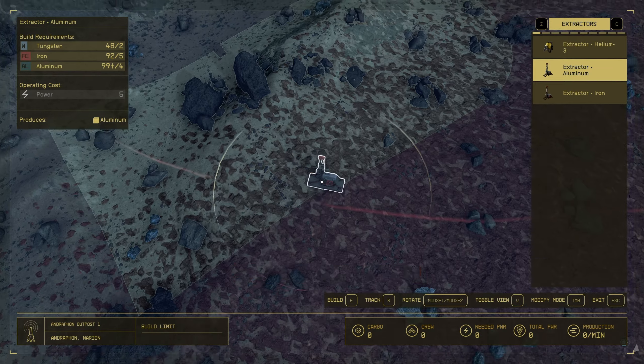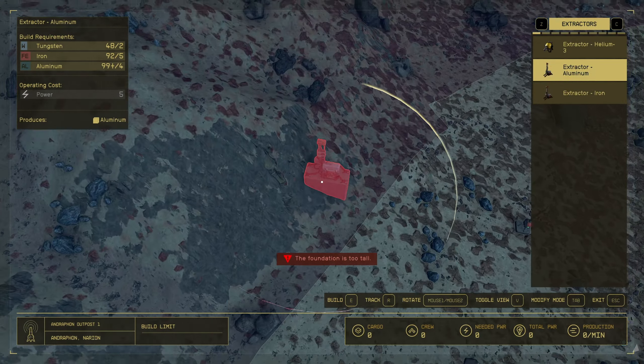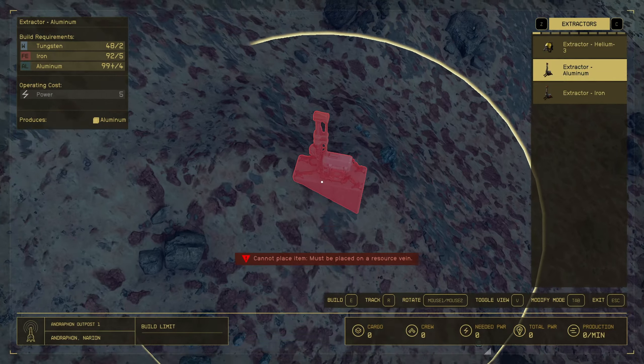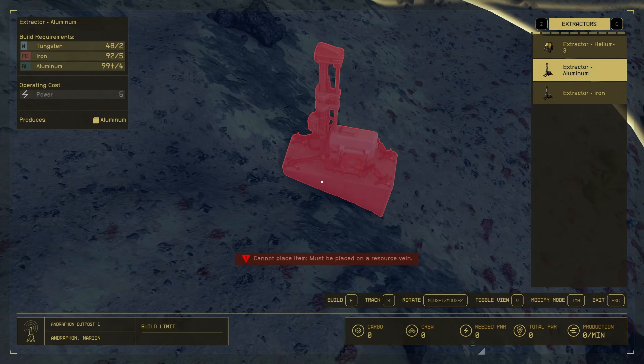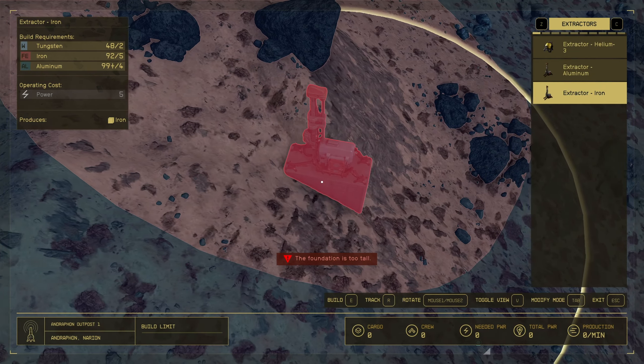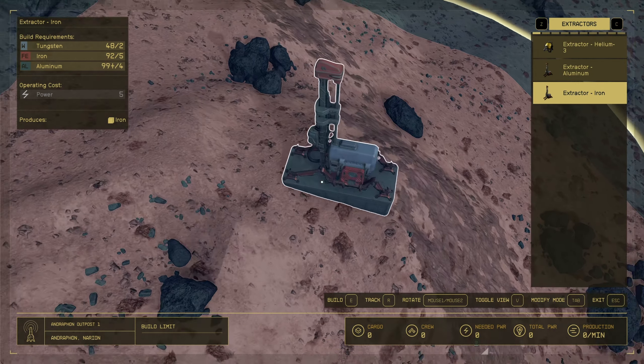Try to find the boundary between two or possibly three biomes. Check along the boundary line, try to find the resources you're looking for. Richer sites will be harder to find and take more exploring. Alright, good luck.